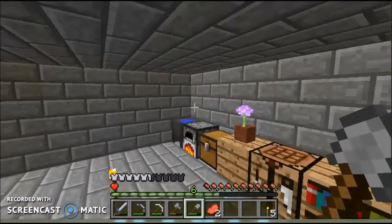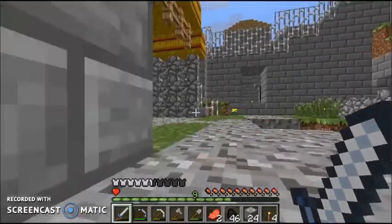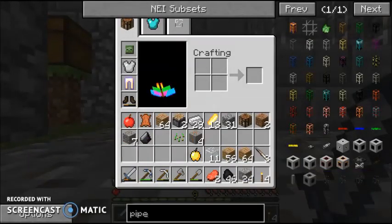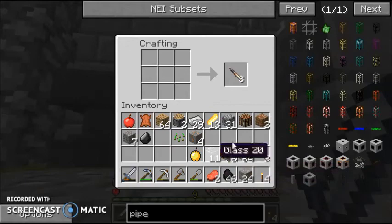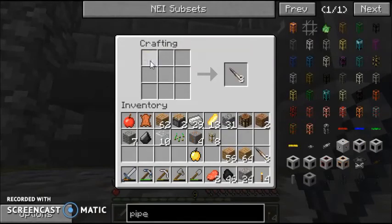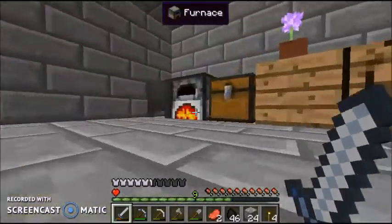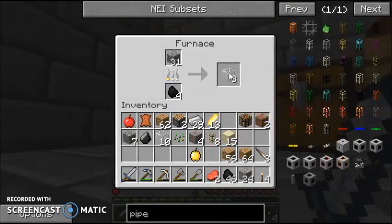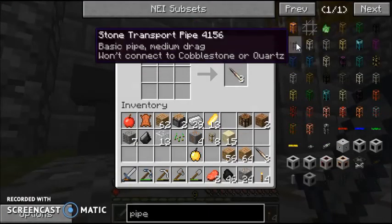I'll come back when the sand is smelted. Okay, I think some of the glass is smelted now. I also went back into the ravine and got some more items so we can make more stuff in the future, and some more coal to power the Stirling engines. I think we only need this many — yeah. Okay, so I'll need a couple pieces of stone. We need a stone transport pipe to transport items to chests.